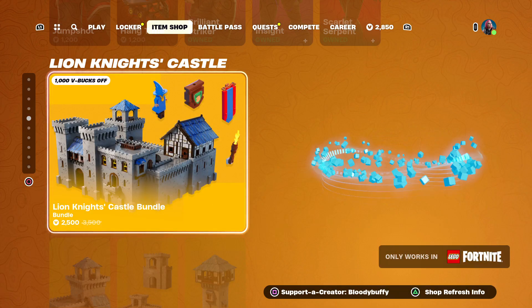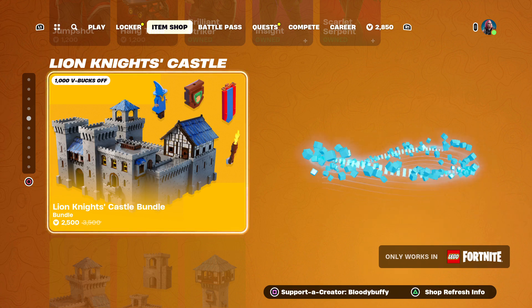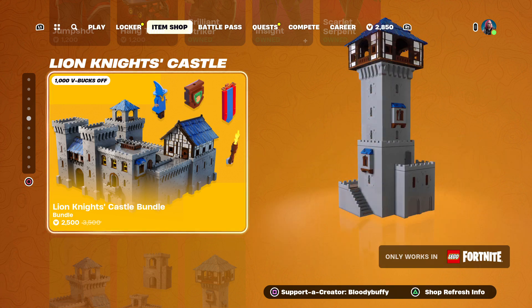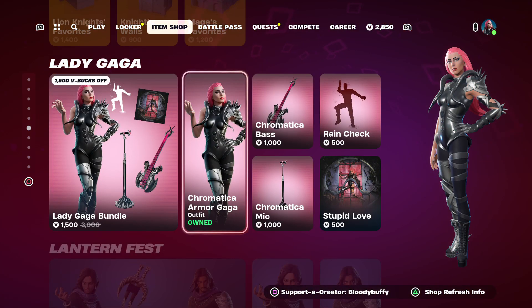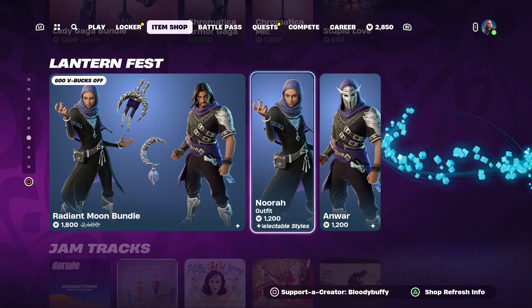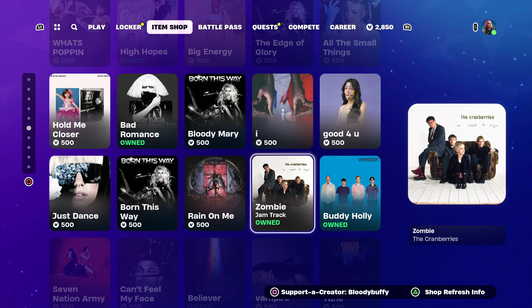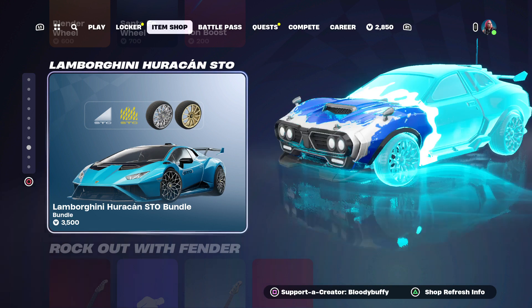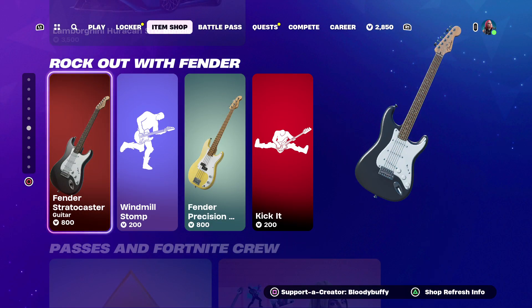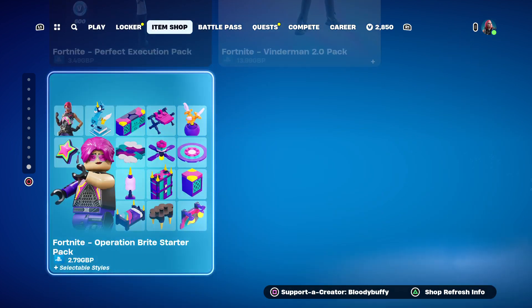Then we've got some really expensive Lego bits that are new. If you can't be bothered to build a castle and farm it, you can just buy one. The Lego stuff is so expensive — it's almost as expensive as buying real Lego. The Lantern Fest — I've got to get Nora, keep forgetting. Like that skin. All the songs are still here. Dominus GT bundle — Lamborghini, should be less. The Rock Out emotes. And then we've got the Battle Pass with 25 levels, Festival Pass, Imperless Quest Pack, Starter Pack, and the Operation Bright Starter Pack.